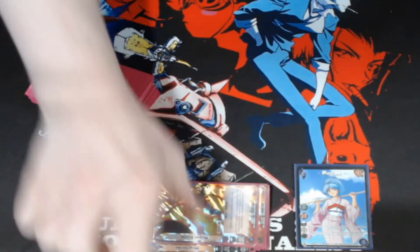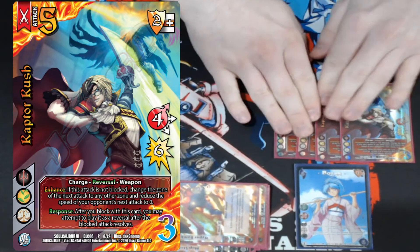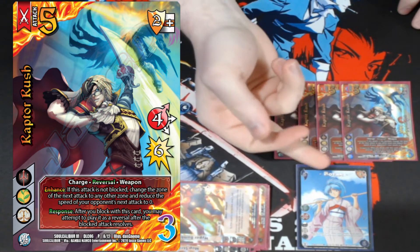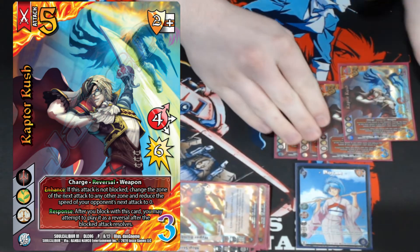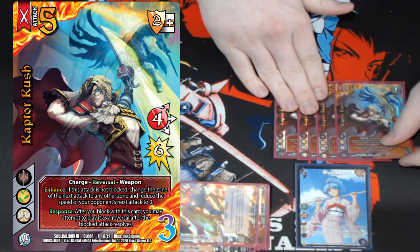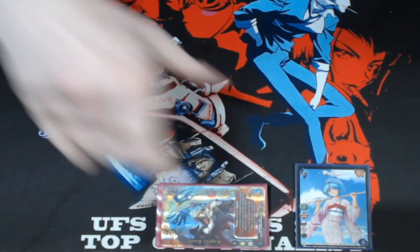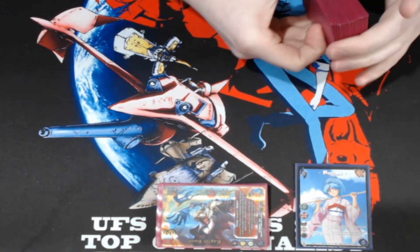Our last attack — and the coolest in the deck — is Raptor Rush. It's a respawn card: after you block with it, you get to play it as a reversal, so I get to trigger Botan on my opponent's turn — respond and burn them, gain two. If it's not blocked, it pseudo auto-blocks the next attack by turning their zone into whatever zone I want and giving it no speed. It's a really solid defensive piece inside this deck.